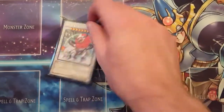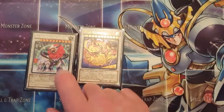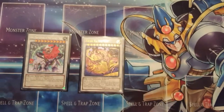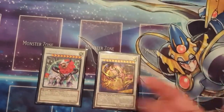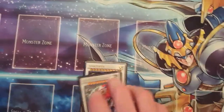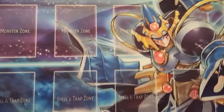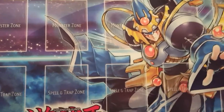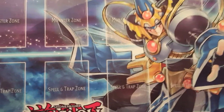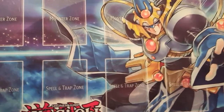One Leo — probably the easiest synchro other than Star Eater to make. They're really powerful; Leo is a bitch to get over and Star Eater is 3200 attack. They're really difficult to deal with, and you don't really care if you only have one card in your extra monster zone since you don't go into your extra deck that often.